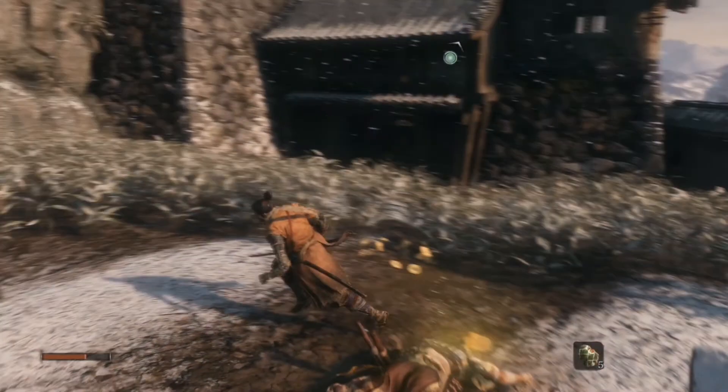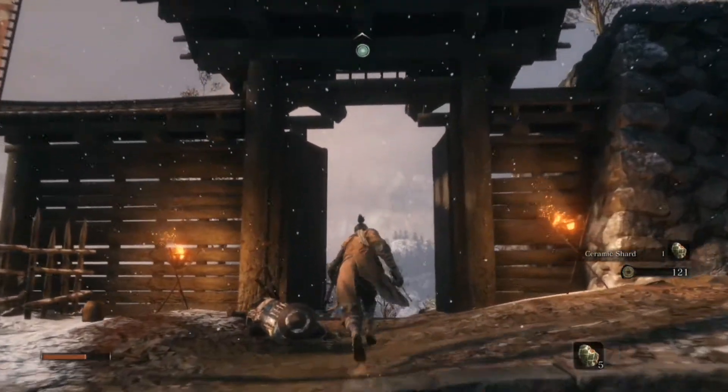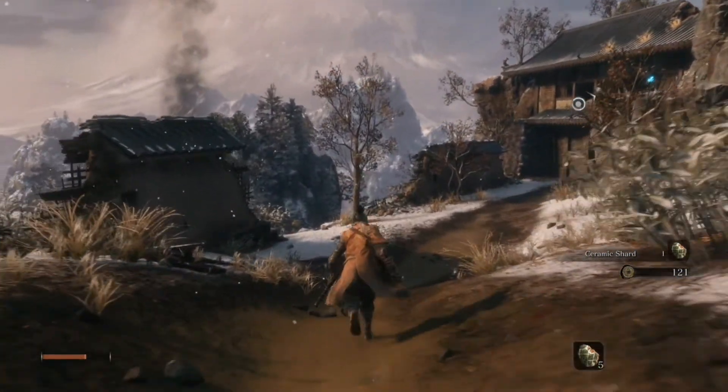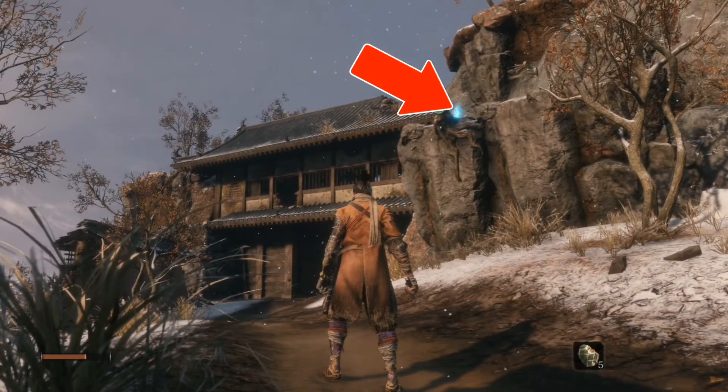We'll begin here in the Ashina Outskirts, traveling up these short set of stairs. At the top, we will pass through a large open gate, which leads to an area where wolves lurk amongst the foliage and a save point looms atop a cliff.